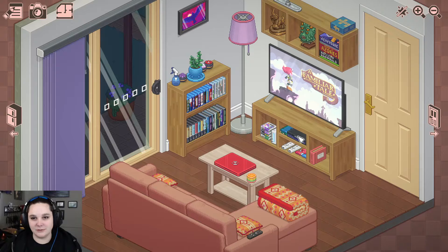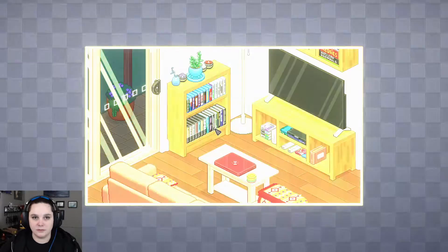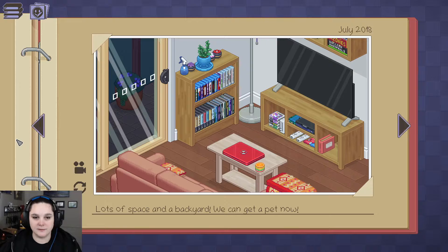I would like to press buttons on the controller please. Can we turn this on? Okay, so we got that one. Oh, we need to put a hat on! Let's go back to album select. Lots of space in the backyard — we can get a pet now, oh that'd be cool.